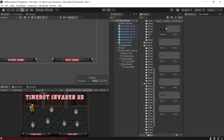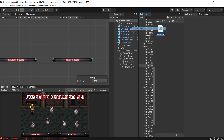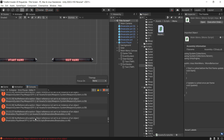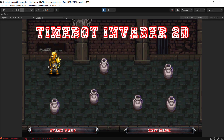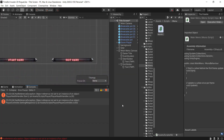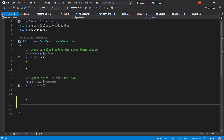To add functionality, I'll go into the scripts folder, right click, create a new folder called Menu, then create a C# script called MainMenu. We'll add it to the main menu canvas and open the script. We're going to create a method for exiting the game.